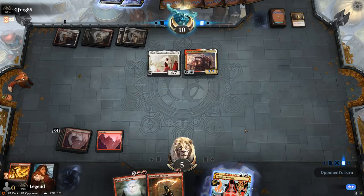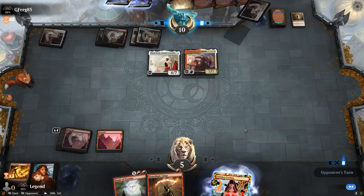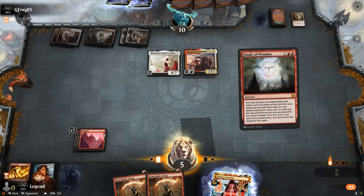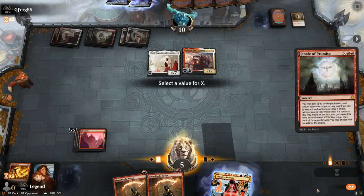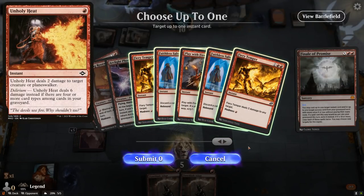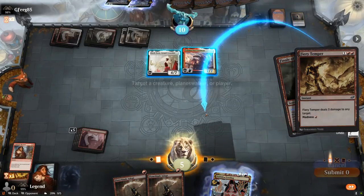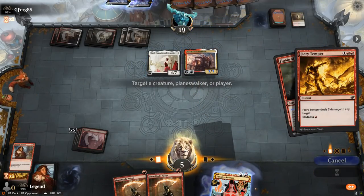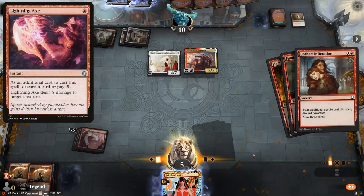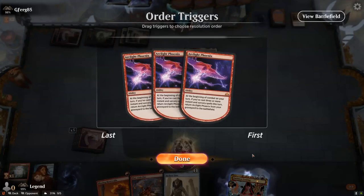We can Finale to get back triple Arclight Phoenix, but they're just going to die one by one to Elesh Norn. Our deck did what it was designed to do, but sadly so did our opponent's. This is potentially a situation where having Unholy Heat instead of Play With Fire could have paid off, as we might have been able to combine it with another burn spell to take out Elesh Norn. Lightning Axe is also one of those cards useful for taking out high toughness creatures.